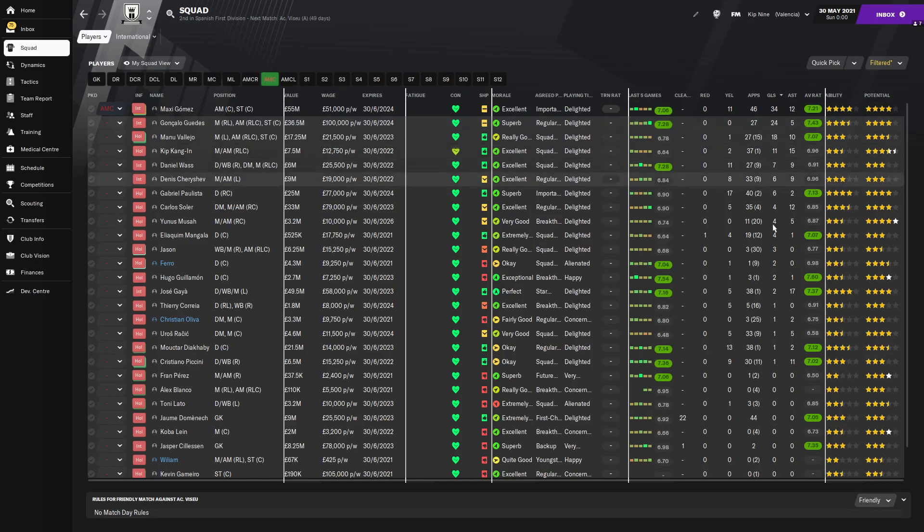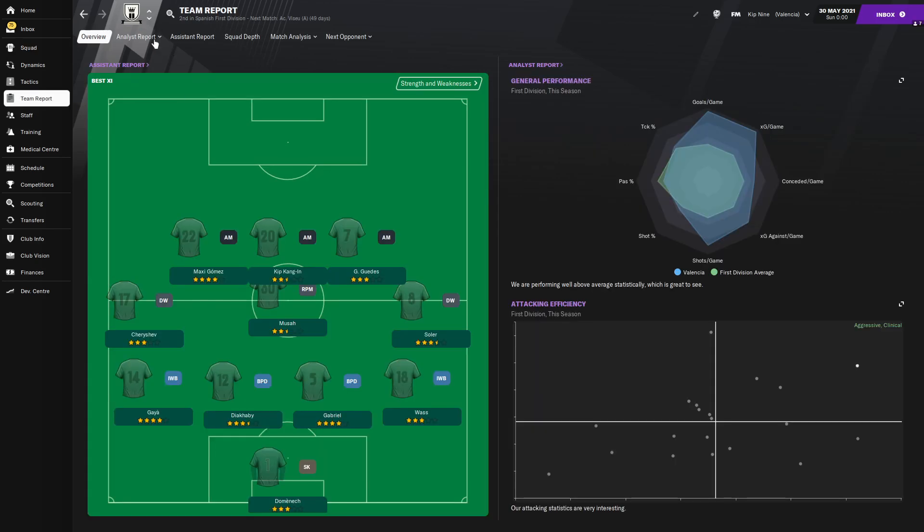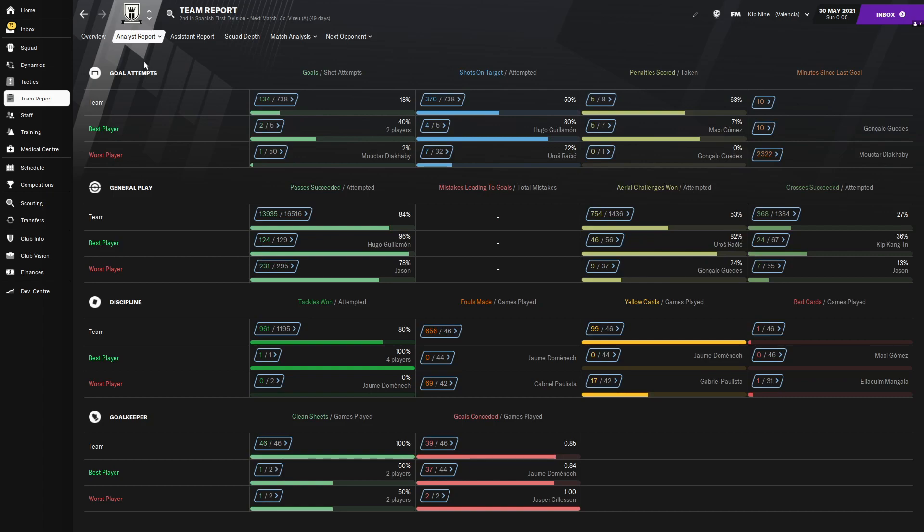Goals: Maxi Gomez leading the way with 34, Guedes with 24 in only 27 starts — a bit strange why he didn't start more games, he was probably injured. Vallejo and Kangen with double figures as well. Assists: Gaia with 17, Kangen 15, Gomez 12, Soller, Puccini and Vallejo with double digits for Valencia. Overall — 134 goals in all competitions. They're not in Europe this season, so if that's just 46 games that's getting on to around 3 per game. 39 conceded — so decently defensive with them as well.